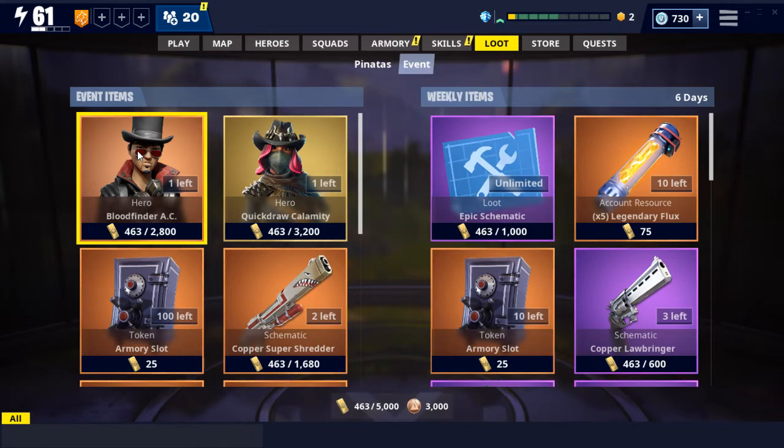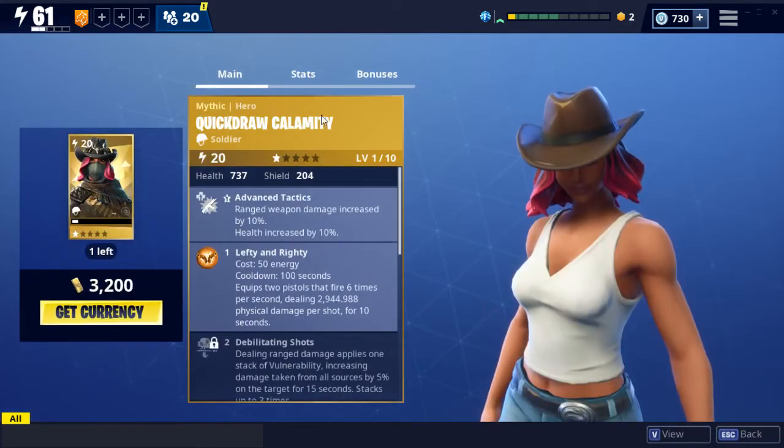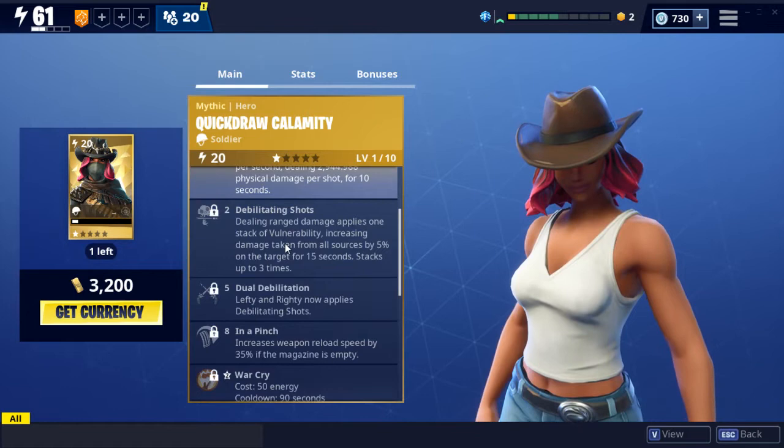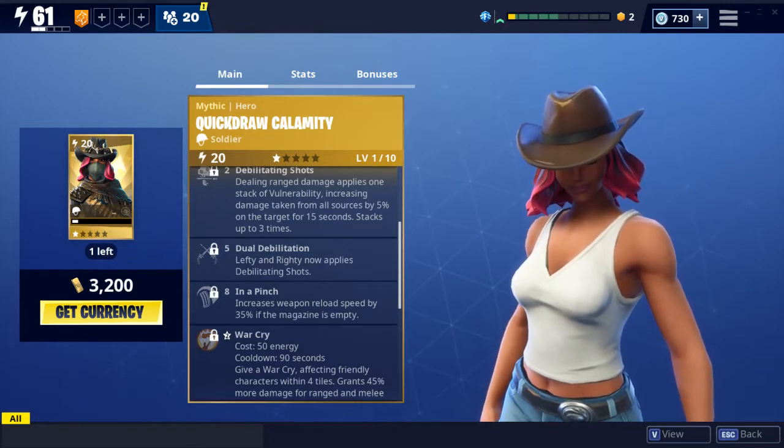We've got the event items in the new Fortnite Mares event. We've got Blood Finder AC and Quick Draw Calamity. Just realized I never got the Mythic Constructor last time anyway. Quick Draw Calamity — let's see your stats. The patch notes state that Calamity is a gunslinger who needs only 6 shots to get the job done. New perk is 6-shooter: the first 6 shots in a pistol deal 12% increased damage and 24% increased impact.